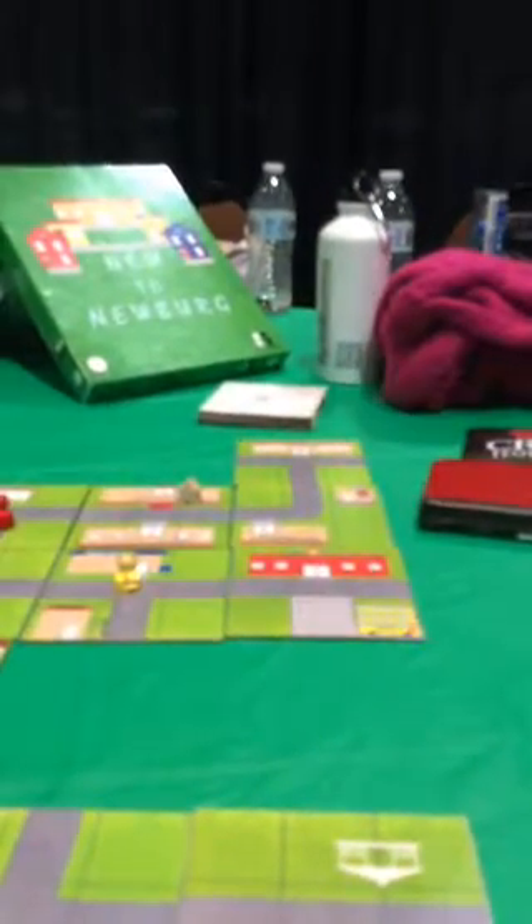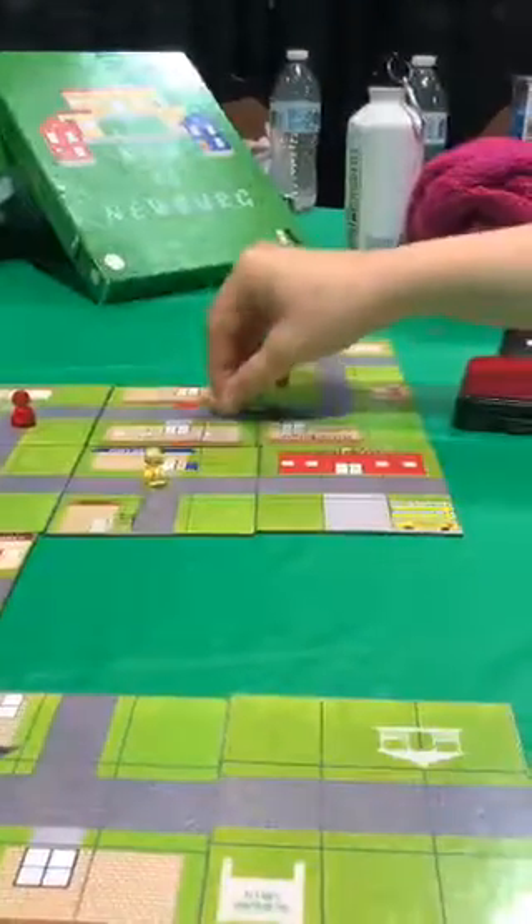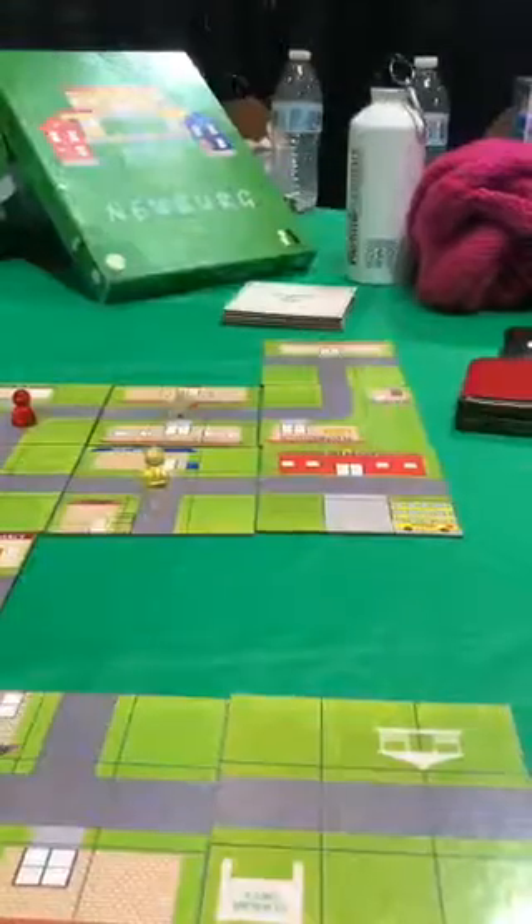For our example, we need the grocery store, so I am going to make sure it is close to one of us. And then I move 2. We have to go to the town hall, so I'm going to go 1, 2, moving toward the town hall.